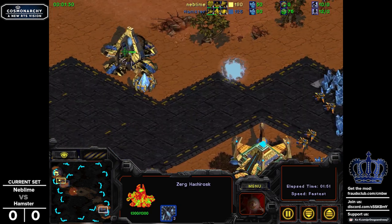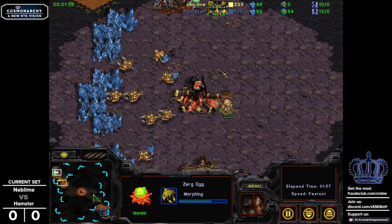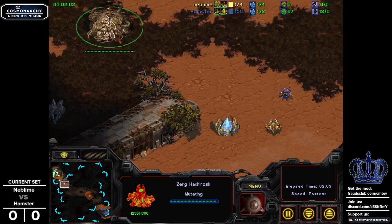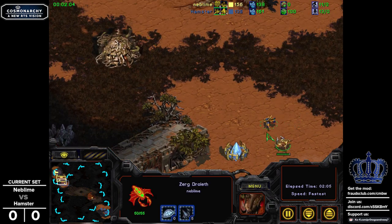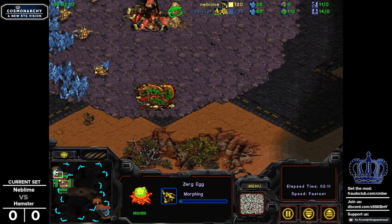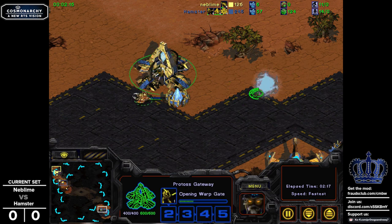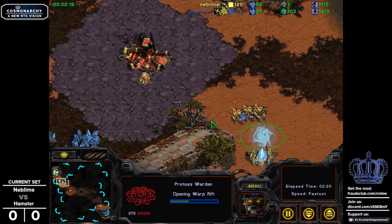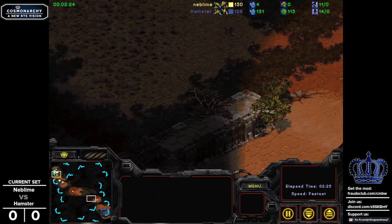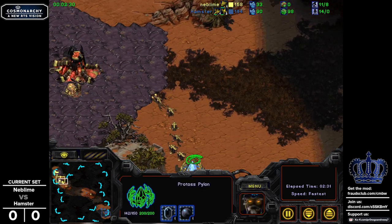No unit out of the gateway. The first gateway over here is Hamster just making consistent scribe production. We will have a two-gate opener here with no military unit opened up, and we even have a little bit of a proxy pylon just by the edge of this Hacharosk. So good scouting from Neblime to figure this out. There's a warden that's going to be dropped, and this is a good punish, because it does force more and more workers to pull off the line so that they can do enough damage to the warden to force a cancel. The warden does get canceled, judging by the resources, and there's another worker chasing the Neblime scout just to stop the scribe from doing any more damage.